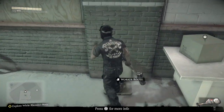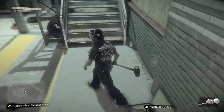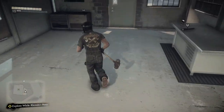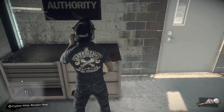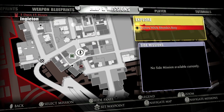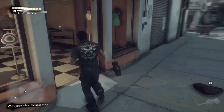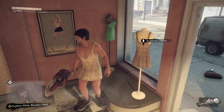You can start getting clothes once you get to the garage, where you will find the welder's mask as well as the worker boots in the main part of the garage. And by the door should be the dark aviator goggles. Once you get those three, you can start doing the hard part, which is exploring the town and getting items. There are about 150 or so items in the game, so you only need 100 — this is doable without getting every single one.